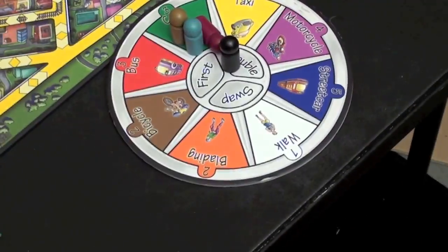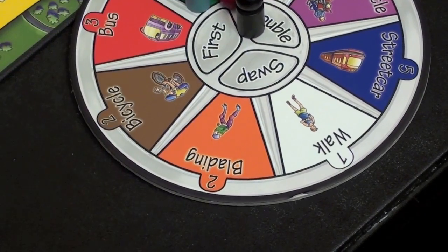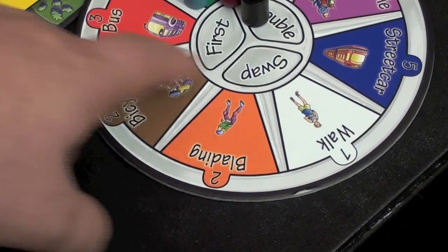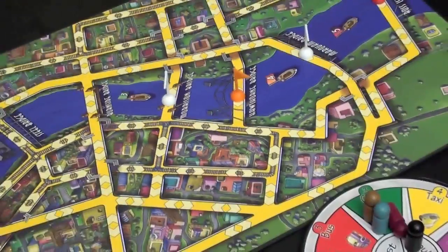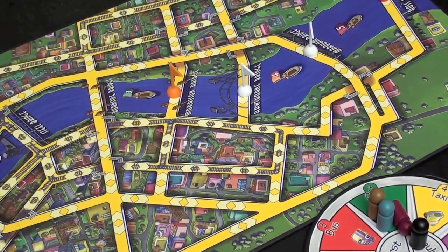The three special spaces: if you put yours on 'first,' you get to move before whoever has the first-place token. If you put yours on 'double,' you can pick one of the transport tokens and move double that number. And if you put yours on 'swap,' you can take any two bridges on the board — except the blue bridge — and swap them, which can have a bearing on strategy.